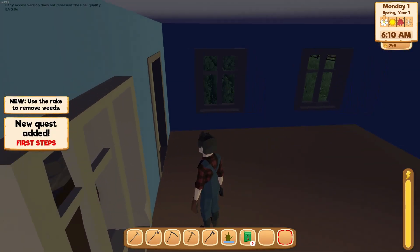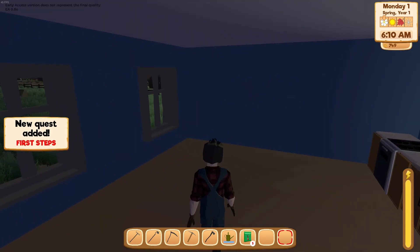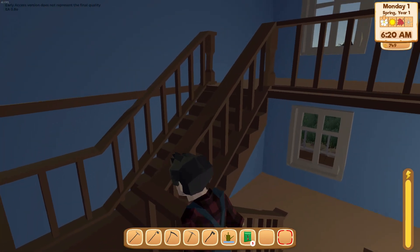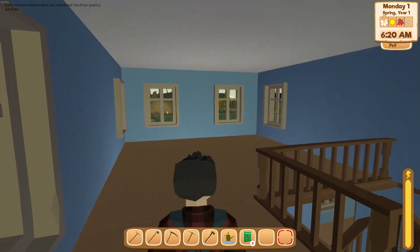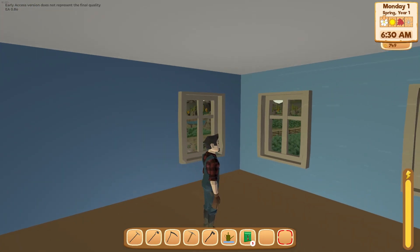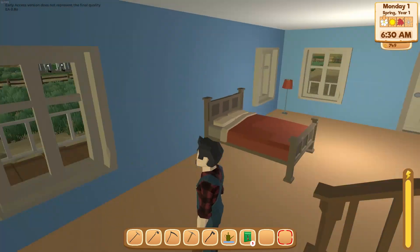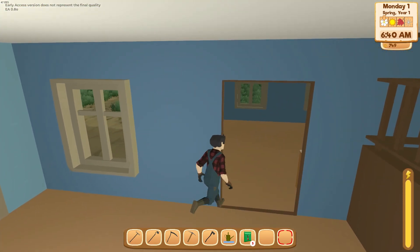Let's take a look at our house. First steps: use the rake to remove weeds — we already got tools in our hotbar. Here's our kitchen and we got our bed. Let's go upstairs — nothing going on up there. I thought I had a blue shirt. I guess when I had to go back and pick male or female I missed it. We'll stick with the red shirt — maybe we can change that later.